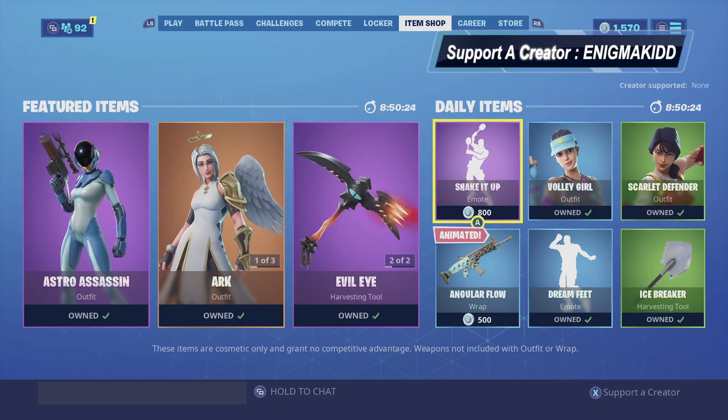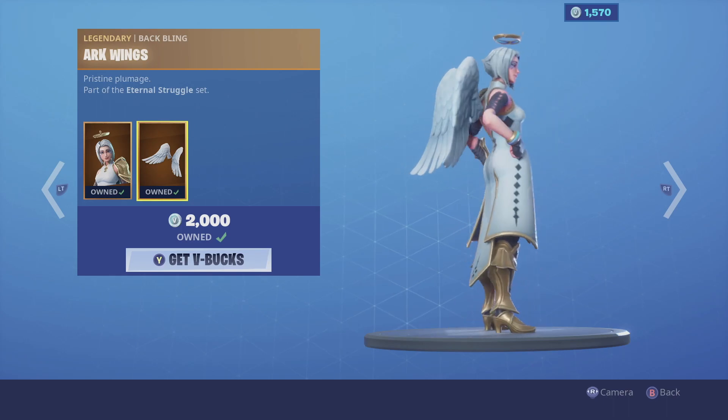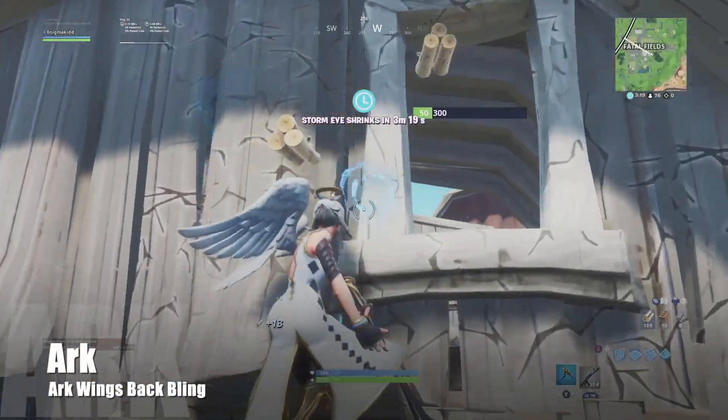What's up YouTube, welcome back to my channel. In today's video we're gonna be looking at Arc. She is currently in the item shop, she is part of the Internal Struggle set, and she does come with her own back bling, the Arc Wings. So without further ado guys, let's get this review started.